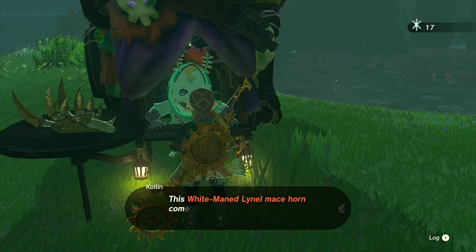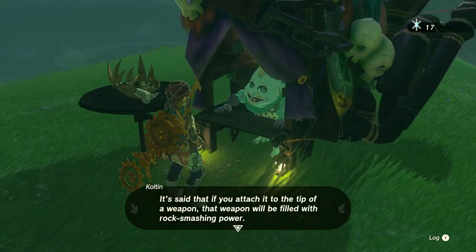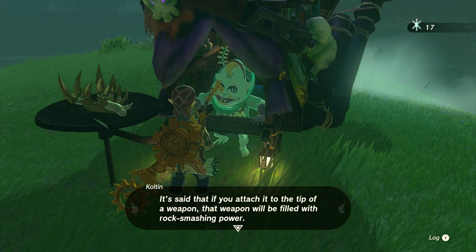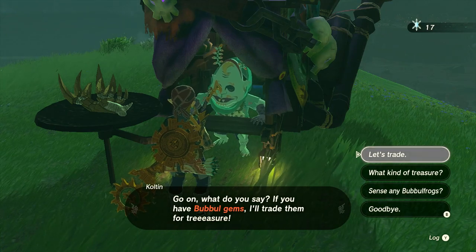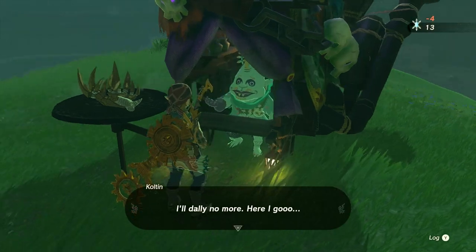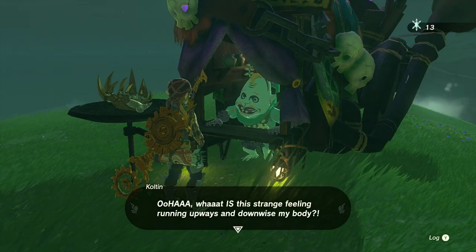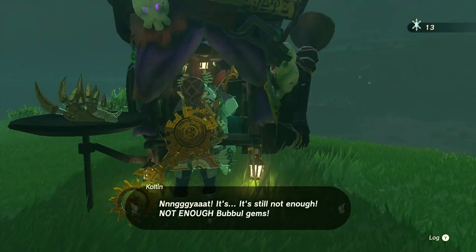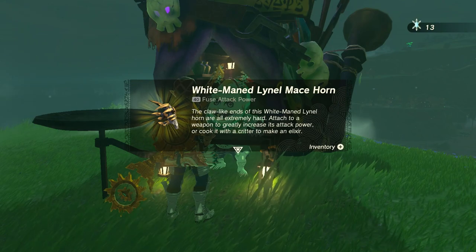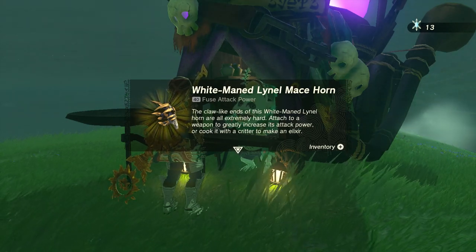We got the white maned Lynel mace horn — 'the claw-like ends are extremely hard. Attach it to a weapon to greatly increase its attack power, or cook it with a critter to make an elixir.' Next up is a horrible mask — a gift for big brother Kilton. 'This mask is so realistic it could fool an actual Horriblin. Why not add it to your collection?' Still four bubble gems, so that's a good deal — we'll still have nine left over. We got the horrible mask — Kilton's handmade Horriblin headgear. 'Equip it to blend in with the Horroblins.'